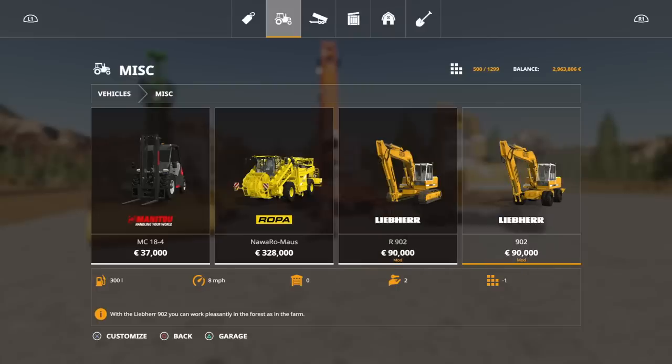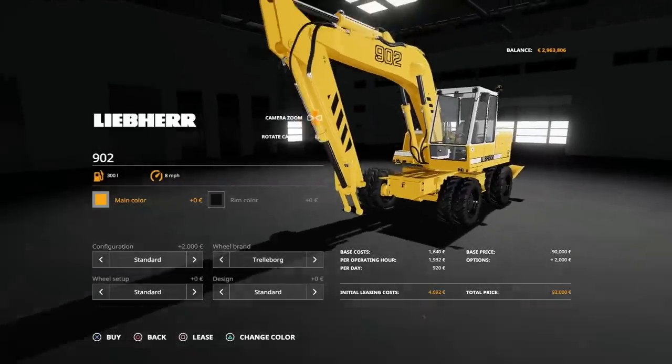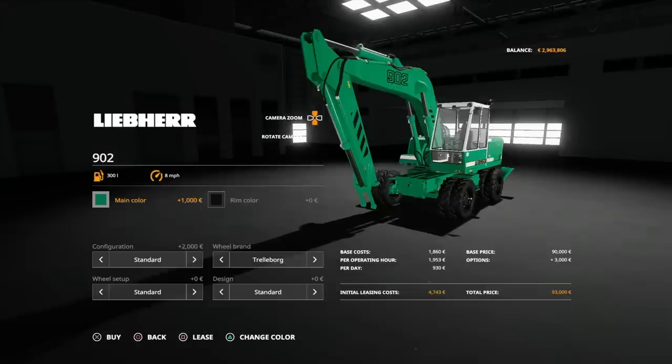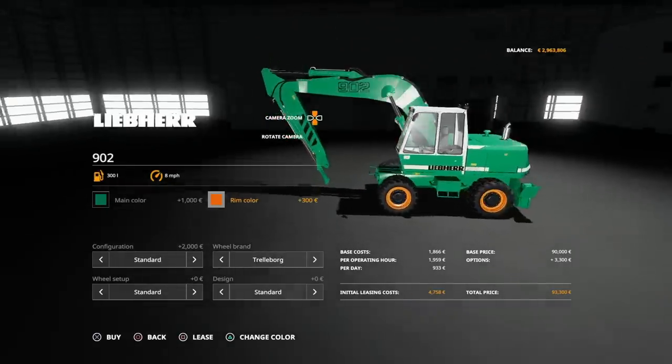Then we've got the Liebherr 902, which is the wheeled version. That will go at eight miles an hour - I think on FS17 didn't they have a turboed version that went a little faster, maybe 14? I might be imagining that. But yes, only seven slots for this one - eight slots and seven slots, that's brilliant. Options available: we can change the main colour to the options we just talked about, and we can change the rim colour as well.